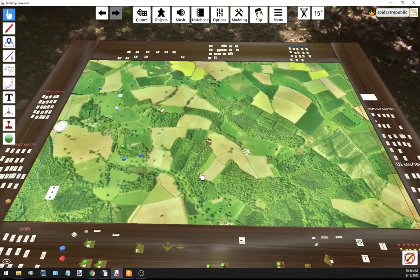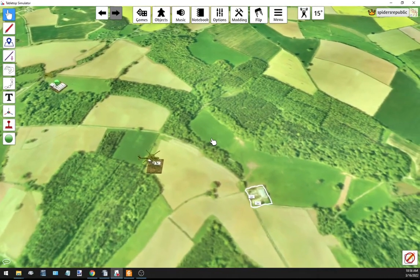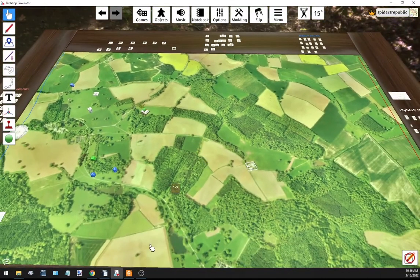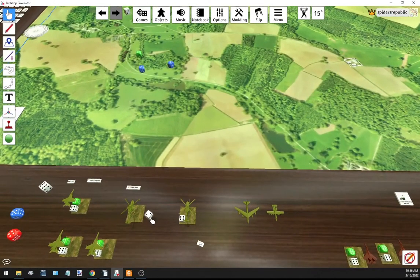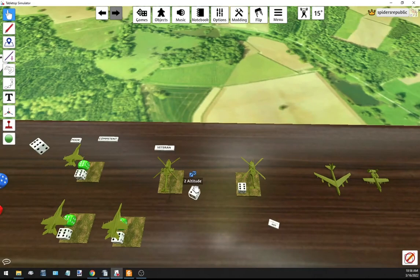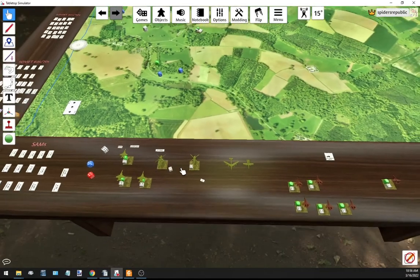That's pretty much the end of the game. Low risk missions are fairly easy and straightforward. Next turn we would all just leave. There are real physics in Tabletop Simulator so things can sometimes just fall over - and trying to put dice back on the base isn't easy either.